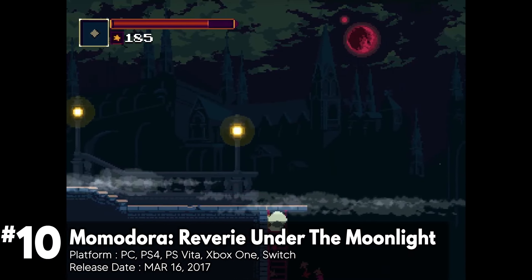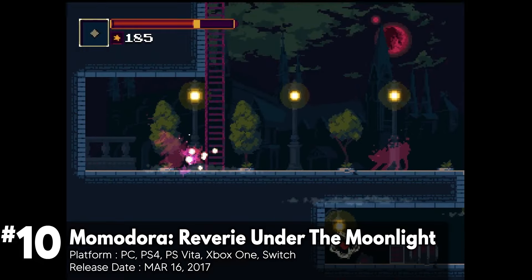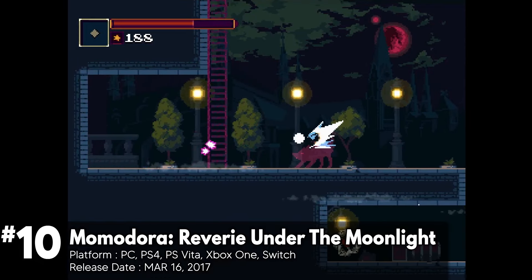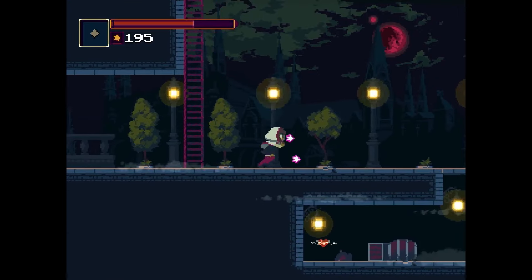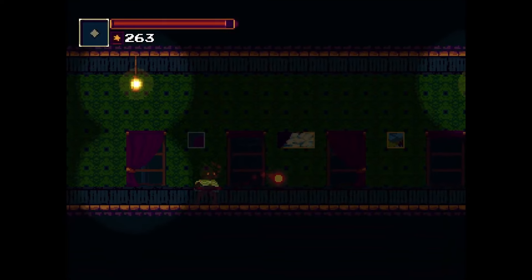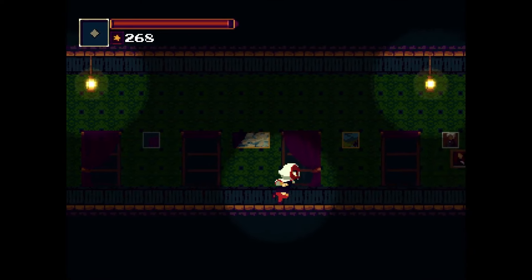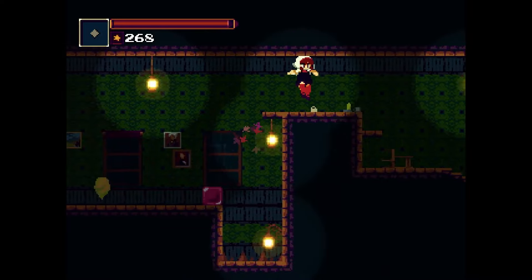Momodora: Reverie Under the Moonlight offers a compelling journey through its dark Castlevania-inspired world. You play as Kehoe, a priestess wielding a magic leaf, who ventures to Kar City to stop a plague affecting her village. The game leans heavily on the Castlevania side of Metroidvania, with dark and moody scenery that complements its somber story and characters.